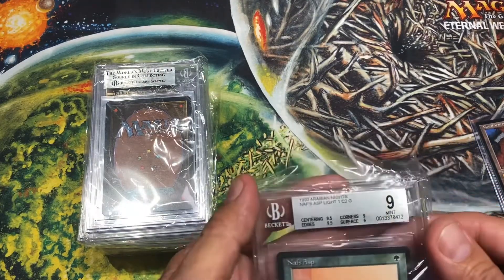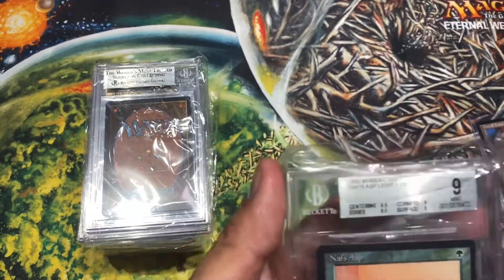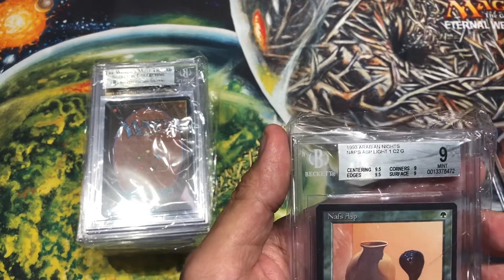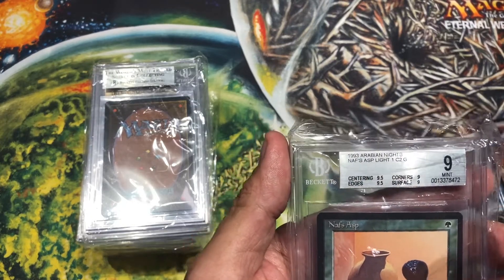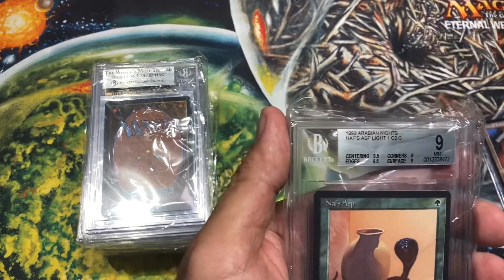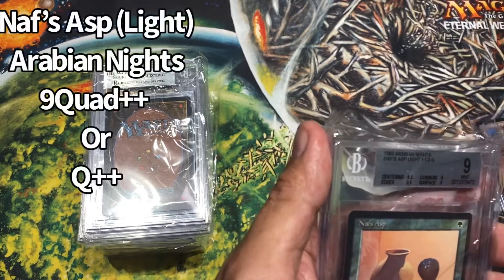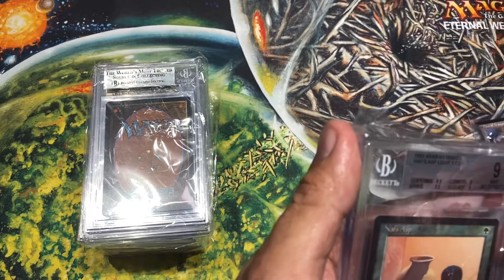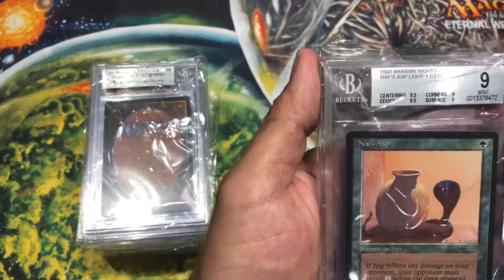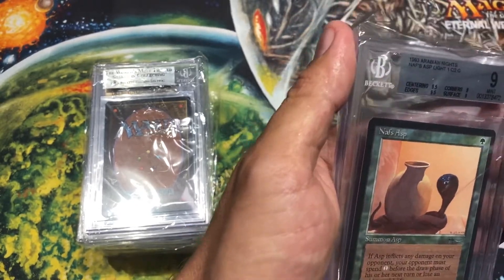This was the first one. It's an Arabian Nights card — that's why I graded it. But more so than that, I actually opened this card, so I knew it would be in good condition. We got a 9, but it also has two 9s and two 9.5s. This is what's known as a quad plus plus, in that it's at least four 9s. A minimum grade for a 9 would have an 8.5 and three 9s — that's the minimum 9 you can get. So you can see why they call it a quad.